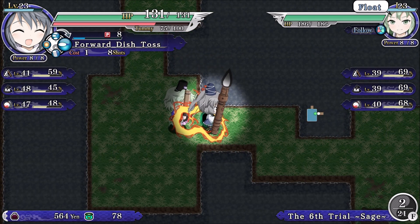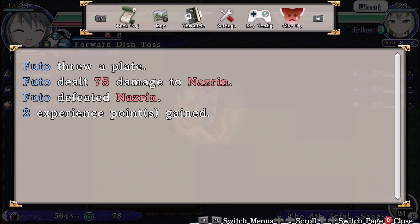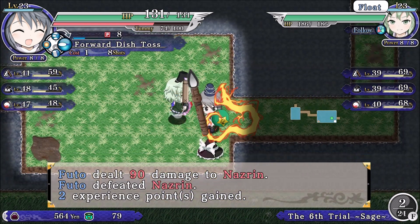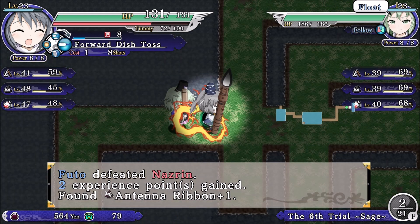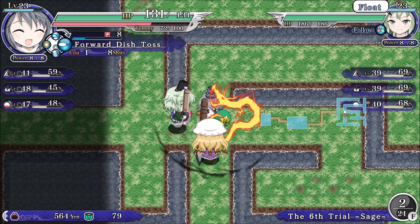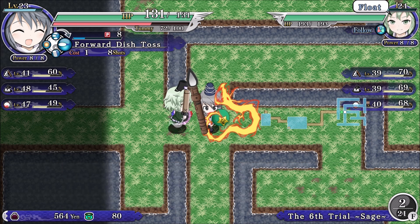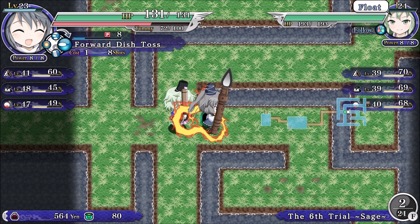I honestly don't remember anything about what particular dungeon we are in right now, or exactly what boss we could possibly be fighting. But other than that, everything else is coming naturally — using this brush that looks more like a giant lighter with a black flame. It seems to be doing the job.